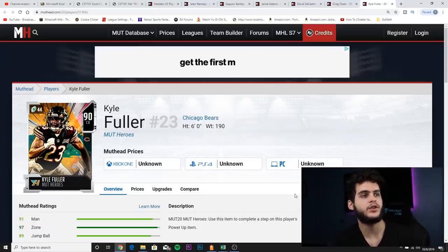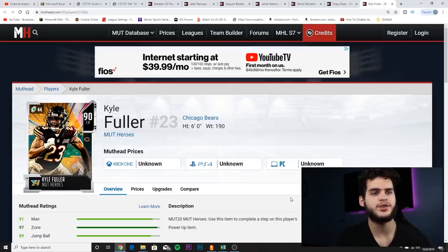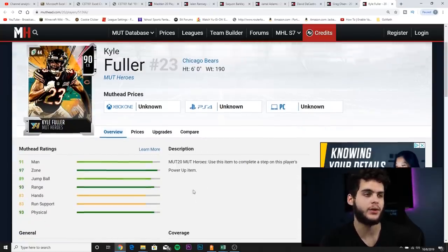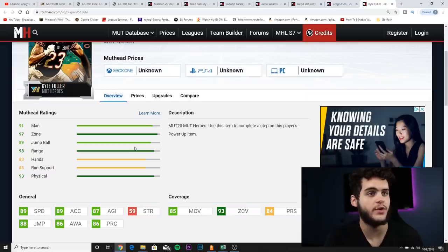Coming in at number six is Kyle Fuller. By no means do I think he's going to be my pick or should he be yours, but here's the thing — the best thing about Kyle Fuller is that he's going to be one of the most athletic corners in the game. A lot of people might not have that athletic corner and might need that on their team. I wouldn't recommend him over another cornerback on this list, but Kyle Fuller still has very good stats.